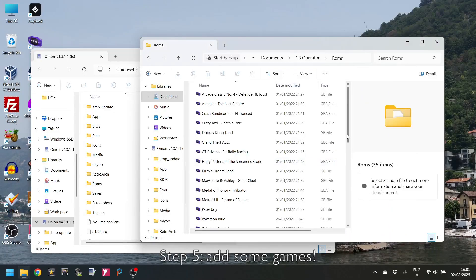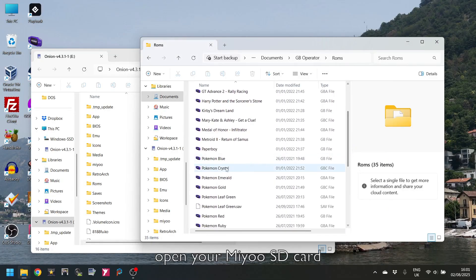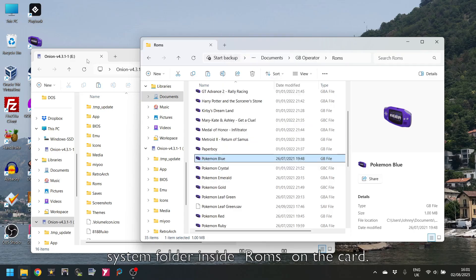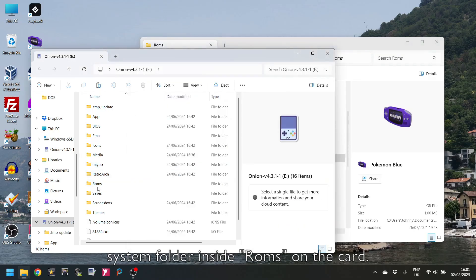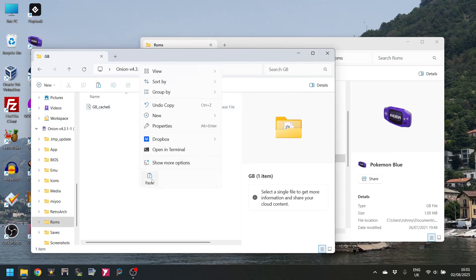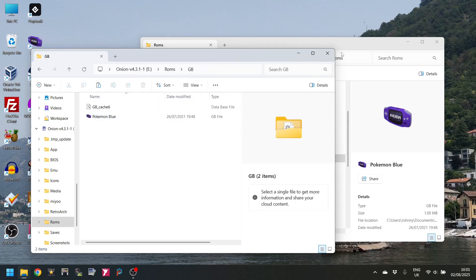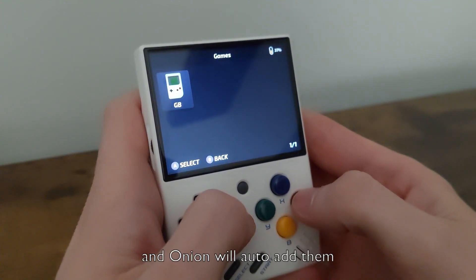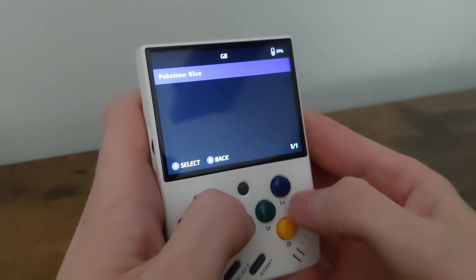Step 5: Add some games. Explore your Miyoo Mini SD card on the PC and copy your ROMs to the Game System folder inside ROMs on the SD card. Onion will automatically add them when you next reboot.